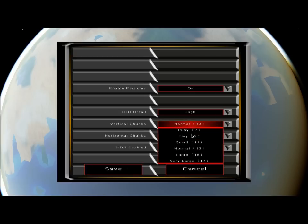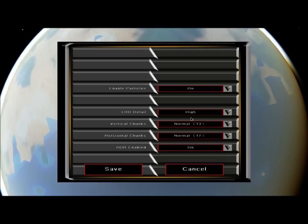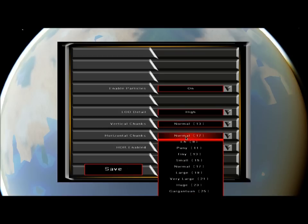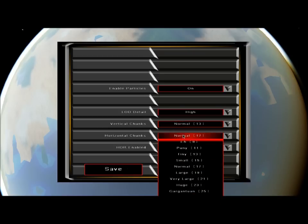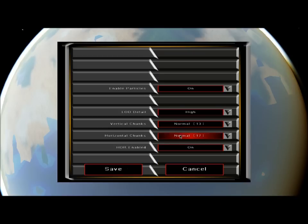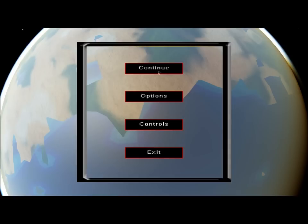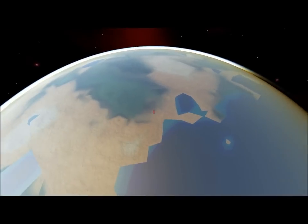One thing — when you do change these settings, if you change them you're going to have to restart the game. I didn't have time to write the code to resize the voxel world without bugs, so I just made it simple. If you change this you'll get a pop-up saying you need to restart the game. Restart it and then your new voxel chunks should be loaded.